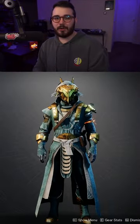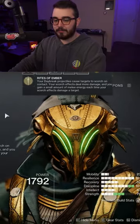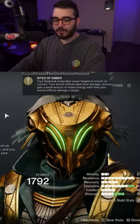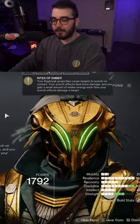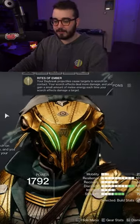If you want to cause a lot of explosions on the Solar Warlock, you need this build. The exotic we're going to be using is the Dawn Chorus, its perk, Rites of Ember. Your Daybreak Projectiles cause targets to scorch on contact, your scorch effects deal more damage, and you gain a small amount of melee energy each time your scorch effects damage a target.